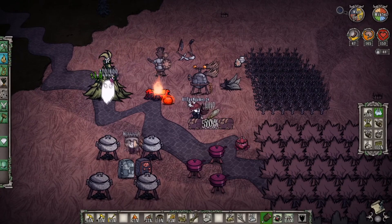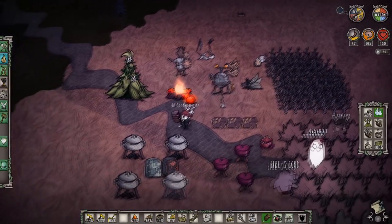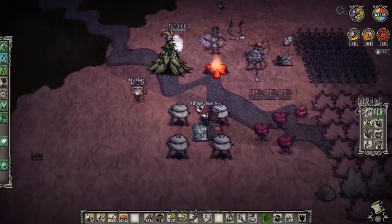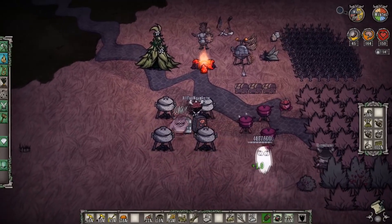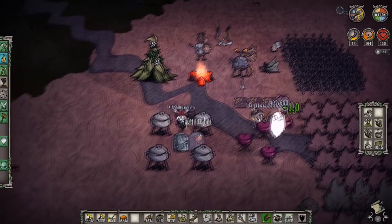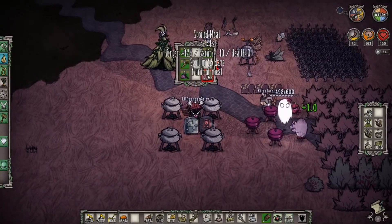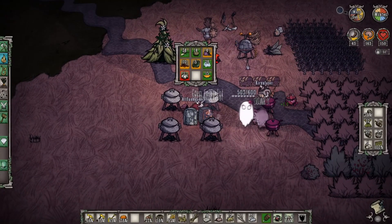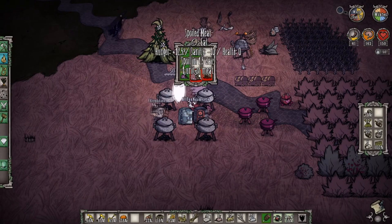Now we're going to take the handbat and we're going to take our spear — which we're not going to toss away, but we're going to toss it on the ground in case somebody else would like to use it. We take our thermal stone that is now nice and toasty, put our old thermal stone on the ground, and put our ice in the fridge. Now we have a beautiful handbat. However, we're noticing that things inside our icebox need to be cooked up or managed — what I like to do is separate our spoiled stuff from potentially our good stuff so you can tell what's most important.